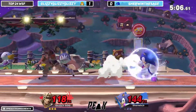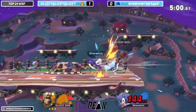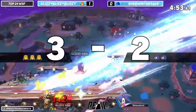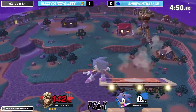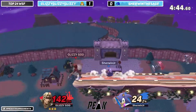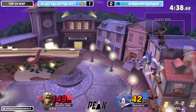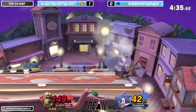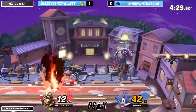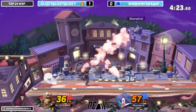Maybe two minutes in, neither player finding the stock yet, but both at high percent with rage — should be finding it soon. There we go: Gluzy throws out the back air, waits for the get-up attack, catches it with the F-smash — that means Gluzy is taking the first stock of Game 2. Sherwin tries to go off and get the fear but just misses it. That back throw does Gluzy in, and now it's about two stocks apiece with extra percent — we're back to an even game.